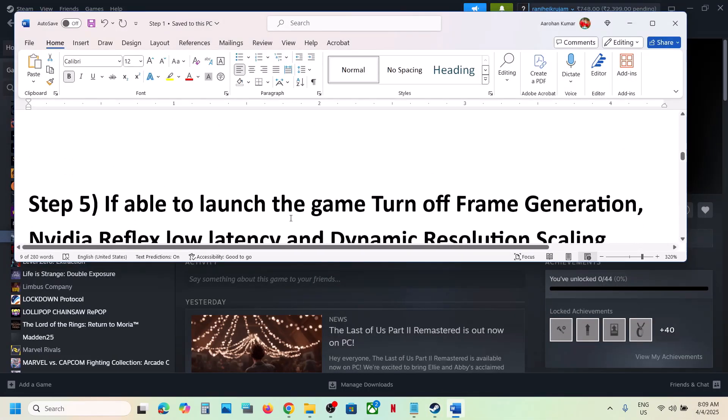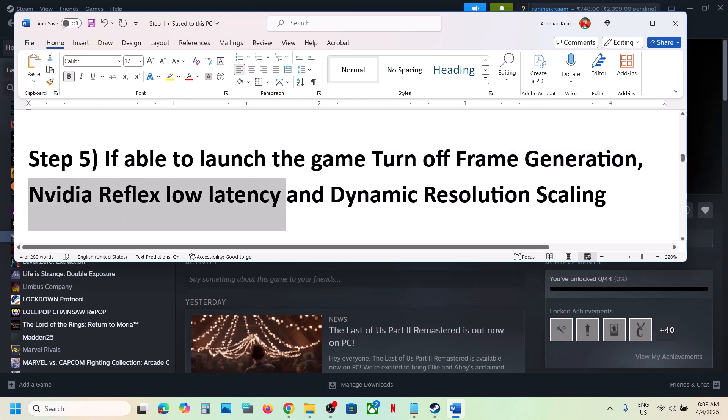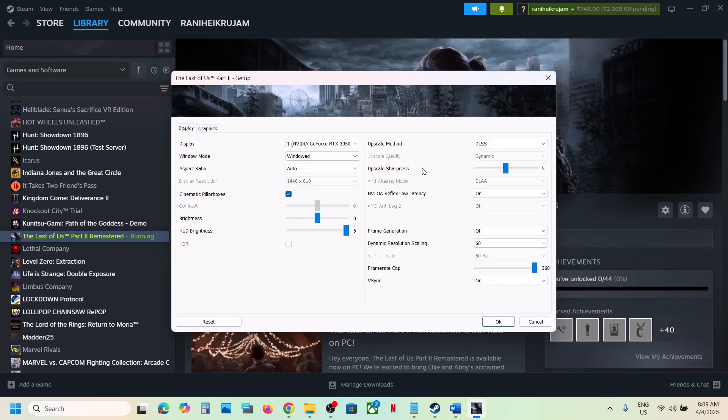The next step is, if you're able to launch the game, turn off Frame Generation, turn off NVIDIA Reflex Low Latency, and turn off Dynamic Resolution Scaling. Launch the launcher first, then click on Options. Turn off NVIDIA Reflex Low Latency if it's on, turn off Frame Generation, and turn off Dynamic Resolution Scaling. You can also try switching display modes — try Full Screen Exclusive or Full Screen — and check which one works best.